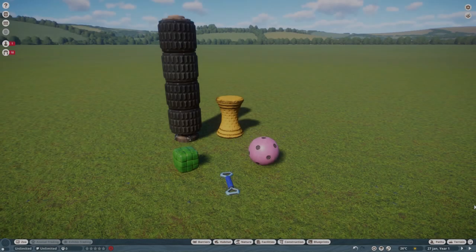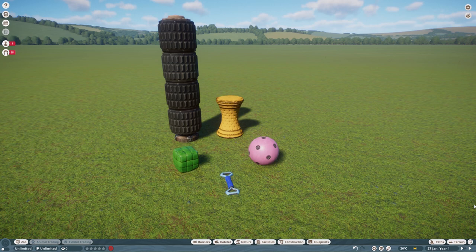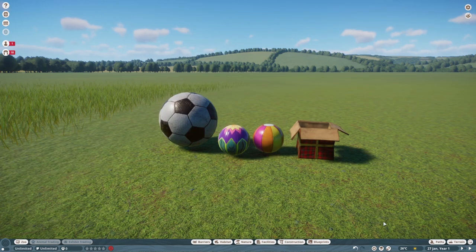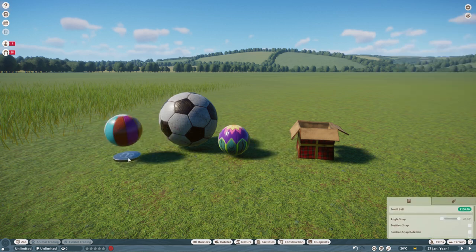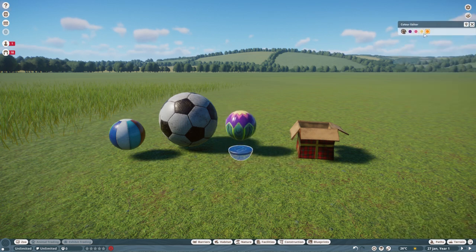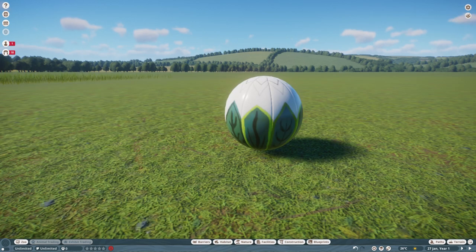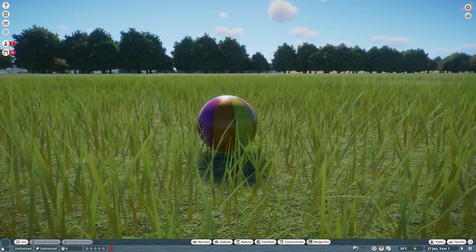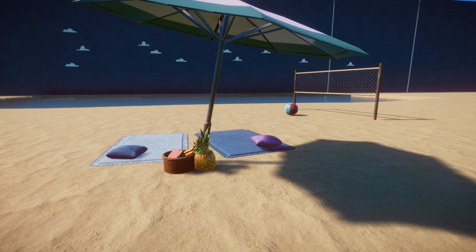Number five: more recolorability in enrichment items. Now, most of them are recolourable, but a few of them are not. These small balls in particular annoy me. I find myself using these small balls a lot and wishing I could just have them one color or some other colors. And while this one is officially recolourable, if you change all of the recolourable colors to white, you get cauliflower. So a completely recolourable small ball is my very small wish number five.